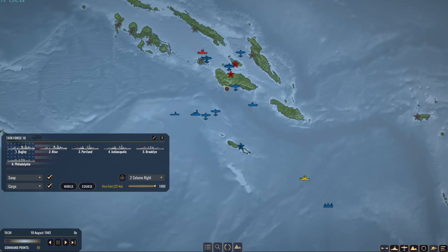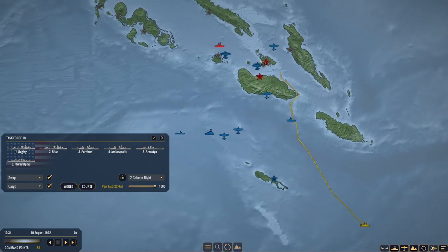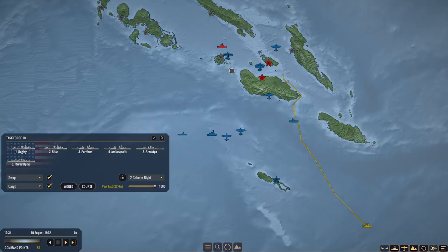Task Force 10 herself has decided to forget her orders. I still feel like the best situation is to send her... I think we're just going to send her right for the Florida Islands and Guadalcanal directly, to try to intercept a lot of the transport ships going there.